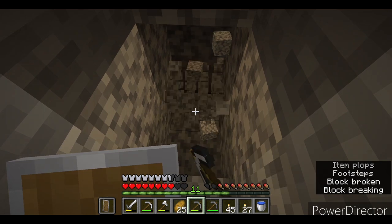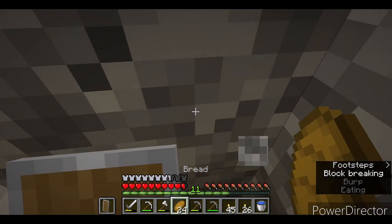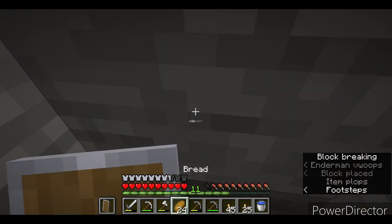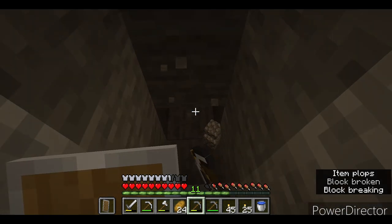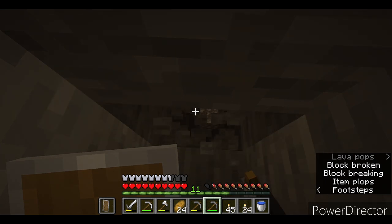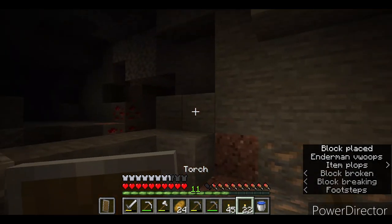Let's do traditional staircase mining going down. We need to try our best not to look at the enderman because we don't have a nether portal yet for blaze rods — just leave it. Let's check F3 again — we're at Y17, so we've gone seven blocks down. I can hear something — there's a different cave over there. There's iron, that's great, and redstone.